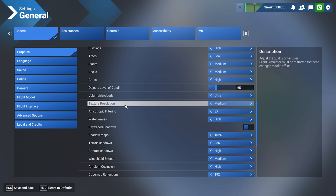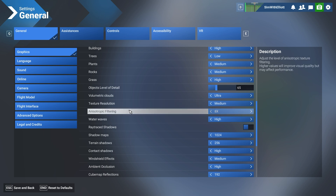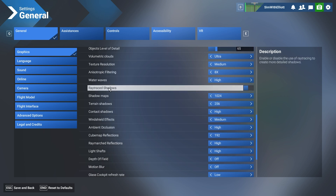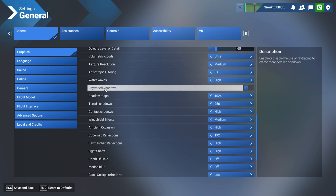Textures: medium — just to avoid damaging my system and keeping my PC sane. Anisotropic filtering: 8x. Water waves: high, especially for VFR flying. I would actually turn this down for IFR flying. Ray traced shadows — if you're having VRAM issues, I highly suggest turning this down. I've read forums where people say turning this off has helped reduce VRAM usage.